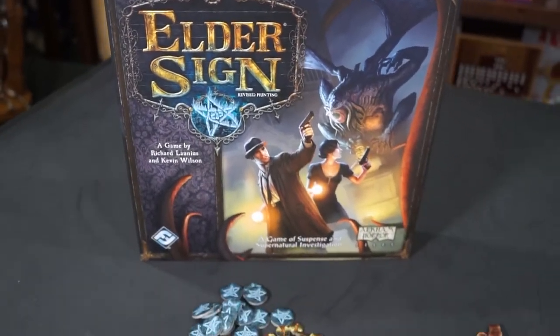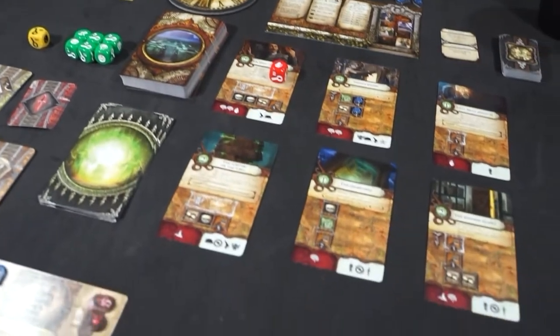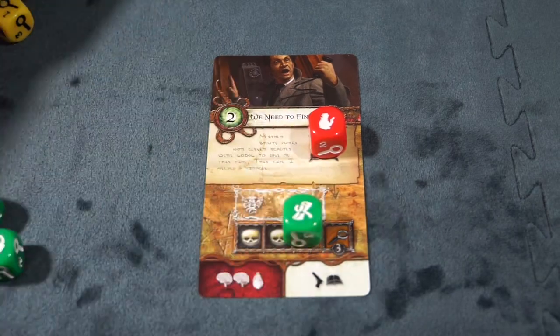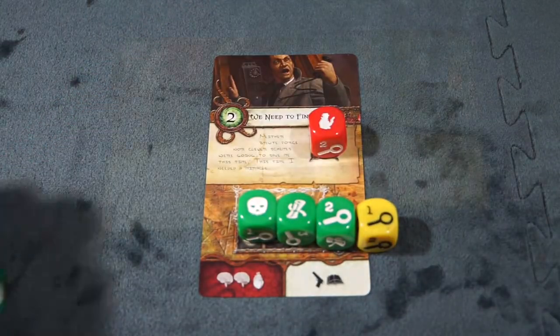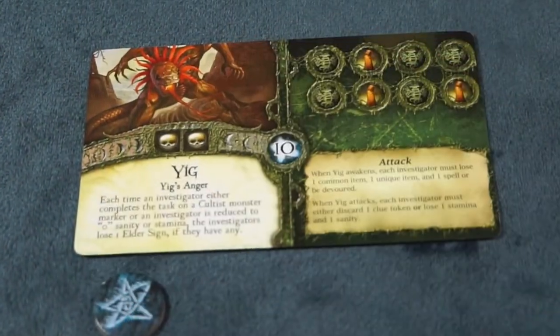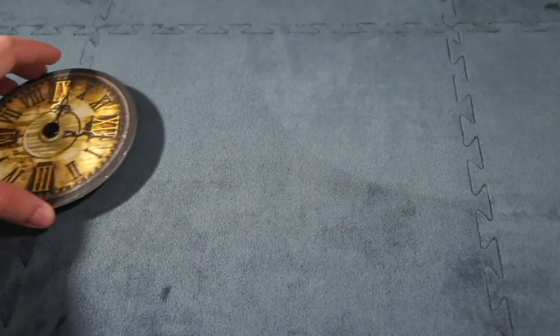Elder Sign is a 1-8 player game for ages 14 and up, with a 1-2 hour runtime by Fantasy Flight Games. The basic overview of Elder Sign has players working together to complete tasks by rolling dice. By completing these tasks, you will gain Elder Signs in hopes of stopping the Ancient One from rising to devour the world.